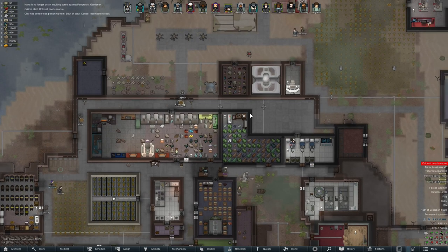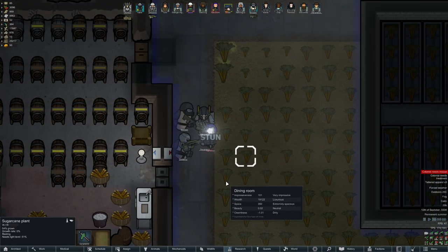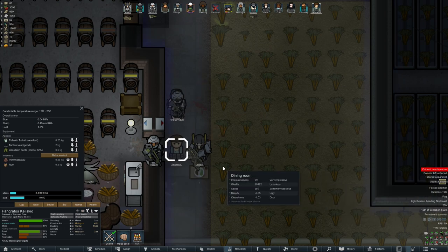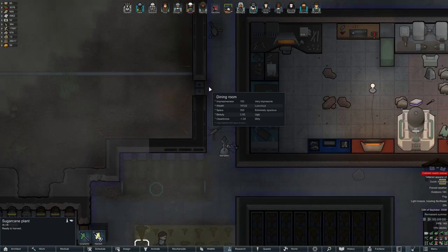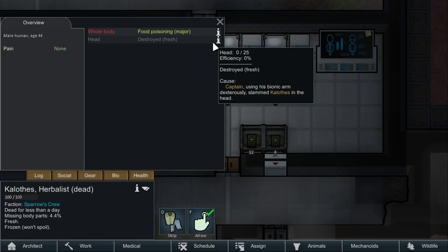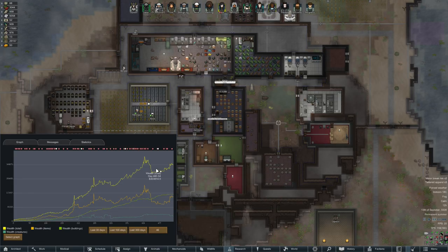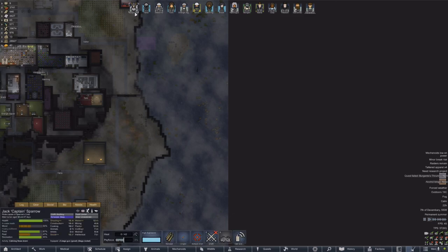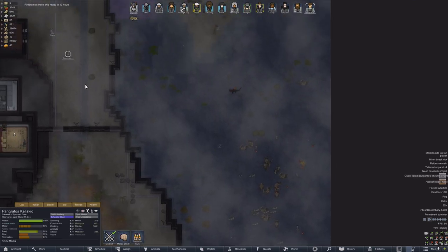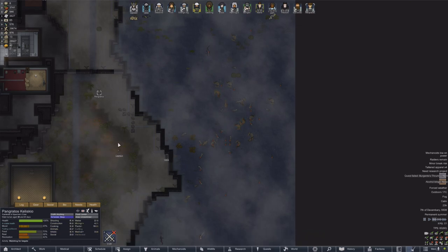I could just crank the nuclear reactor all the way up. Let's play a dangerous game — screw it, crank it up, get things processing quickly. Someone's trying to leave the colony — you can't leave Rum Island! Captain used his bionic arm and smashed someone's head in. Colony wealth is still trickling up despite a few hiccups. Randy's sending bugs at me — trying to slow me down. Can't stop me from getting nukes. Those bugs are having a real bad time.